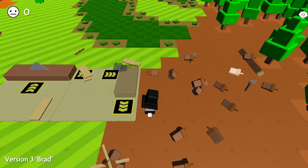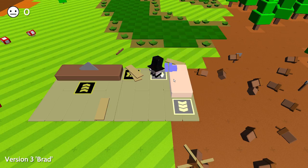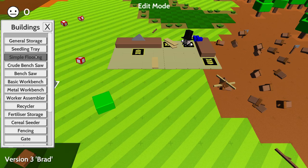Now we just need to chop down some more trees to get some logs, and we'll take these logs over to our workbench. Now it is complete. Let's see what we can make with this. In here we can make wooden shovel, wooden axe, wooden hoe, scythe, sickle, pickaxe. That's what we need to break those big rocks down over here. So I don't know what I really need at the moment but I'm gonna go over here and I'm going to get some more flooring, and we will break this tree down into a log.